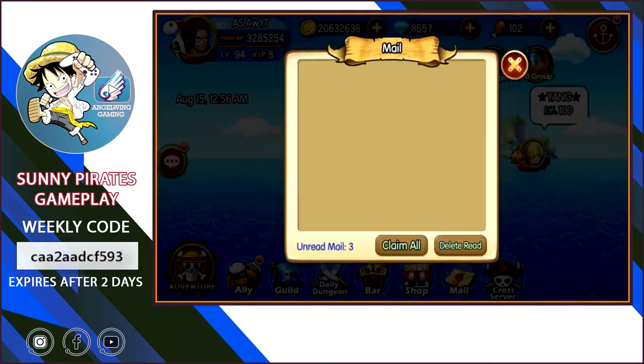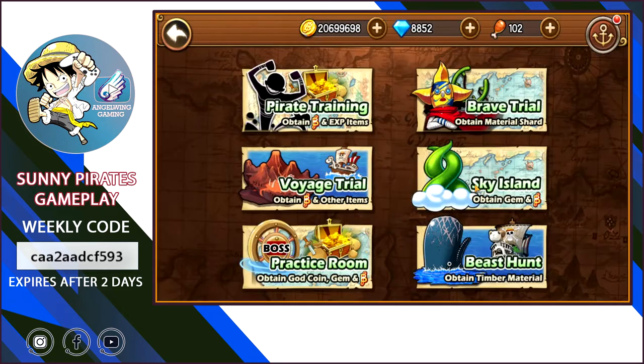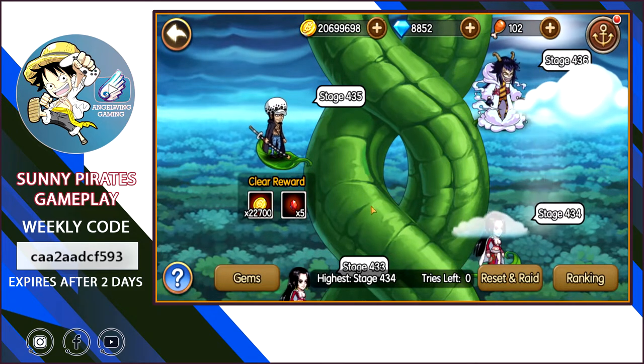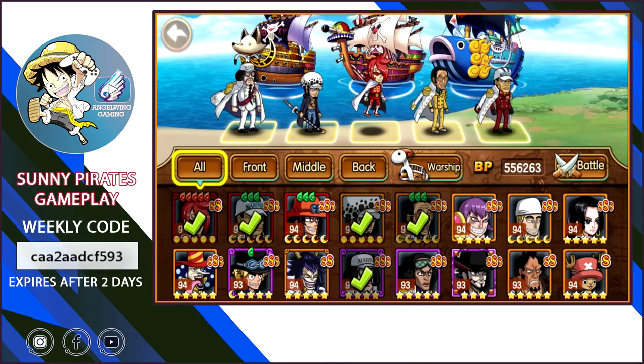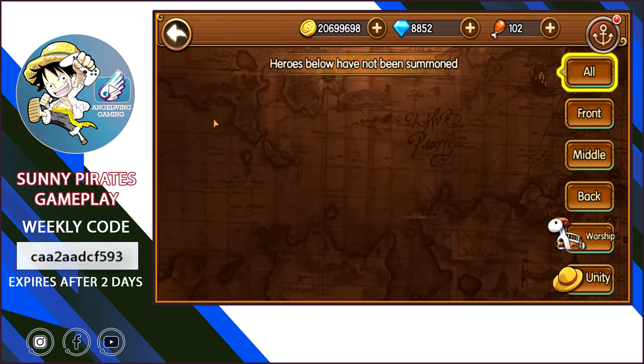Today's video is about Vines, or Sky Island as we said. I haven't progressed any further because I want to show you my new team, and also I finished upgrading the character that I really wanted, which was Zoro Wano.